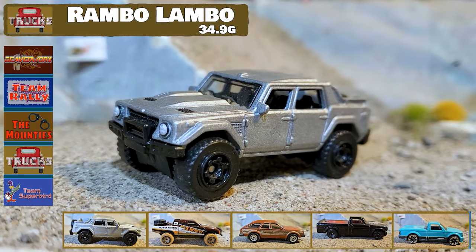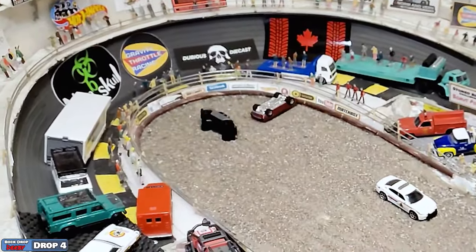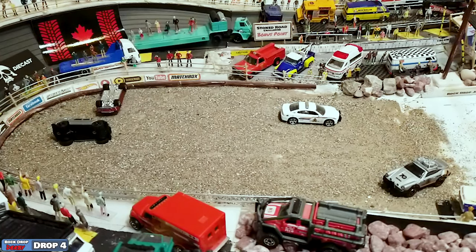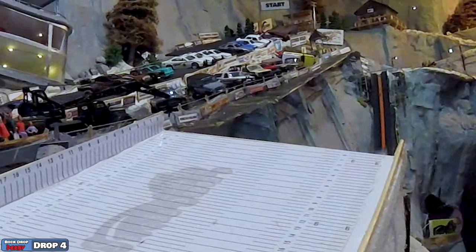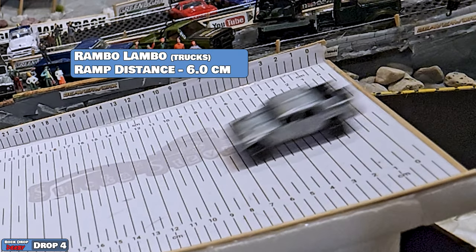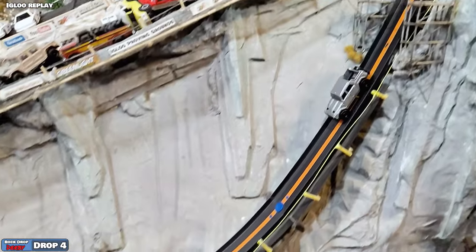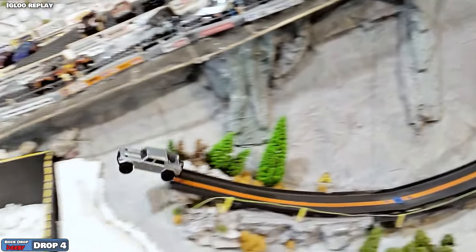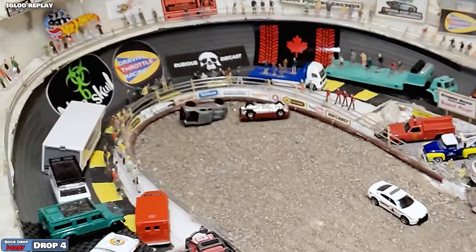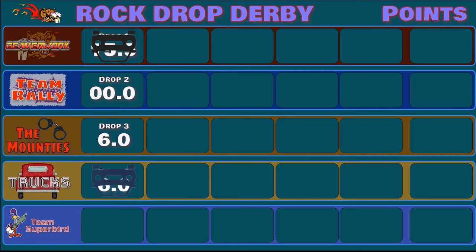First up for Team Trucks is the Rambo Lambo coming down off the ramp. Nice air, nice and smooth on the landing, and straight out the other side. Ends up on his side because he plowed right into the back rail, didn't even try to steer out of it, and careened right into the Camaro. Camaro didn't get back on his wheels either — no help for anybody. The distance is going to be six centimeters on the landing ramp, so potentially six centimeters if somebody knocks him back on his wheels. But the Rambo Lambo is down on his side.